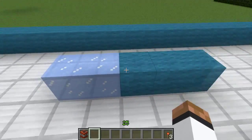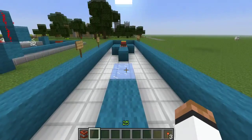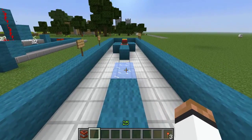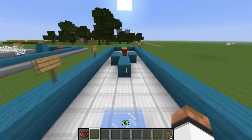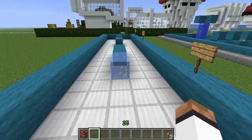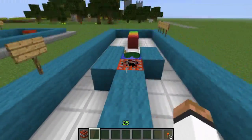Now this one is sprint jumping on ice. A lot of people think that you can jump further if you sprint jump on ice, but you actually only jump faster. There's still a four gap distance here, and if you jump, we still only jump four blocks. So it is faster, but it's not letting you jump further.